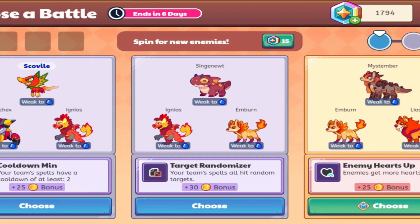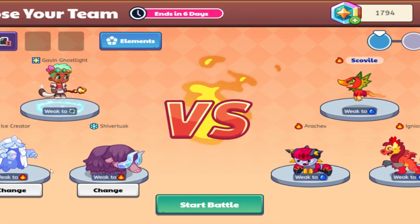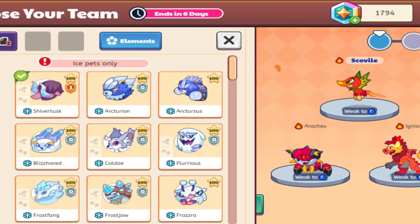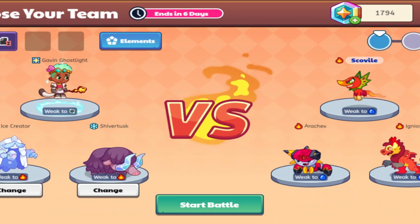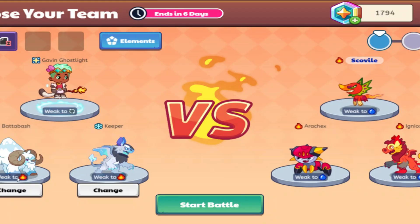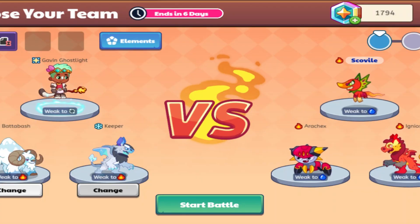Oh my god, you have got to be joking. That really sucks. And what's really going to be bad is that we can only use ice pets. That's really gonna suck because I would have just stacked water spells on my wizard, but now we can't really do that. AI is supposed to choose our pets as well. I have 18 ice pets currently, so let's input that range. 5 and 16 — so we're just gonna use Badabash and Keeper. I have not used Badabash in god knows how long. I'm pretty sure he has a physical spell. I have low hopes for this battle.